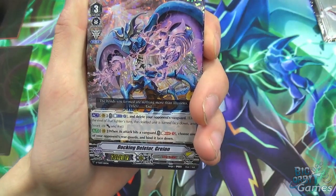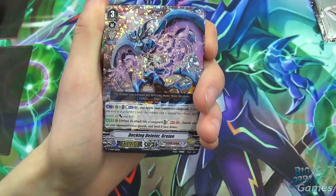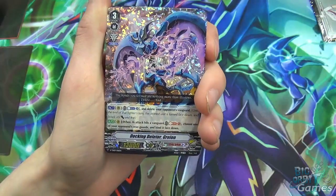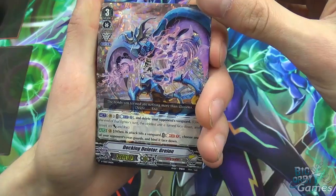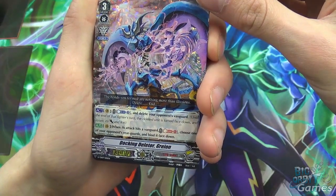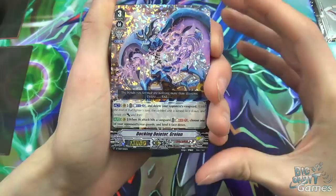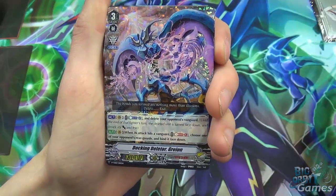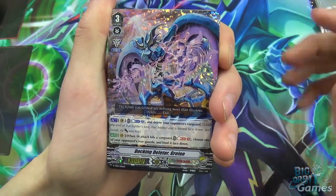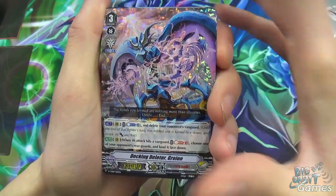Basically, if it's a 12k or 13k Vanguard, your front column rearguards gain 12k or 13k, which is really good. Greyon also has: when his attack hits the vanguard, you may soulblast one, choose one of your opponent's rearguards and bind it face down. They'll probably never see it again, because currently we can't get face-down bound cards back — they have no name or skill, so they're there forever.